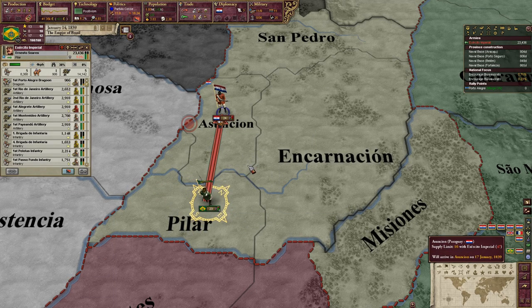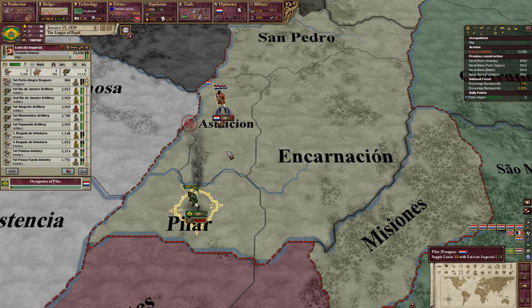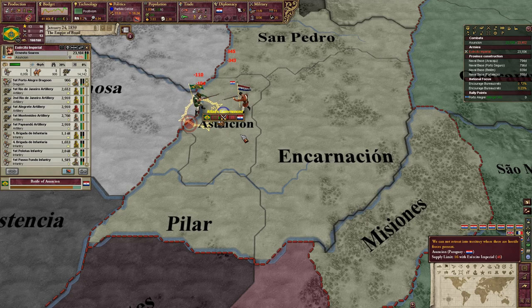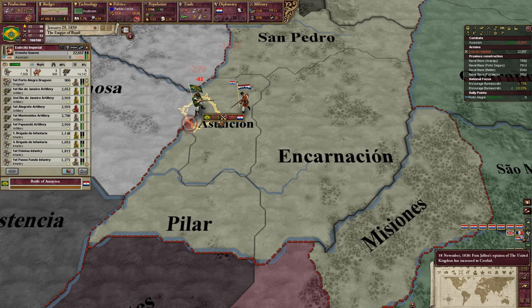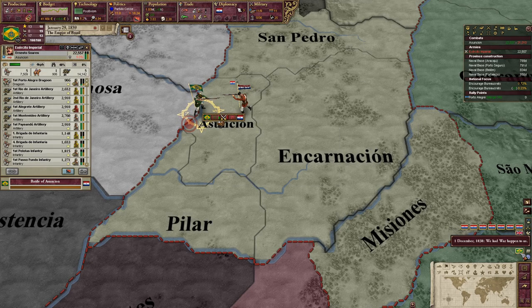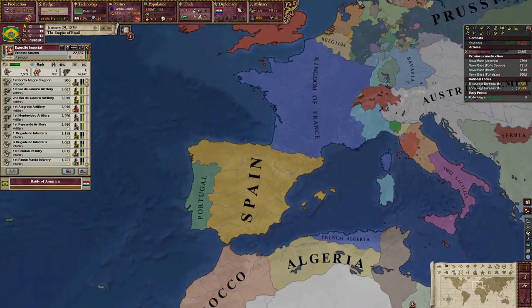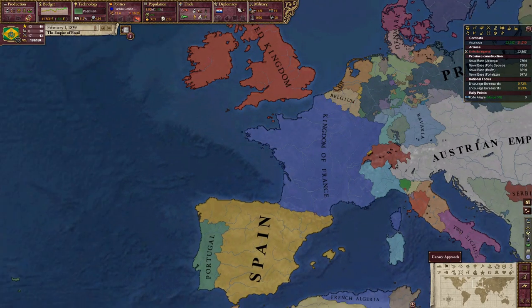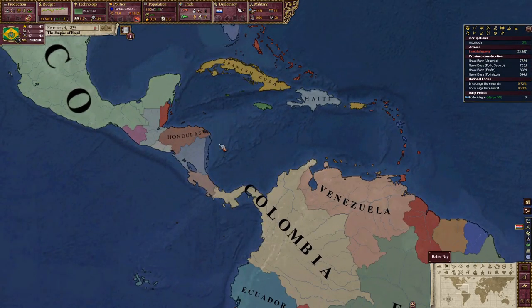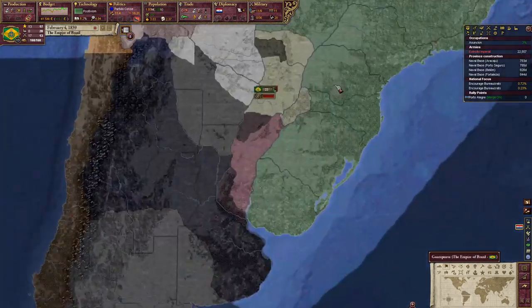The revolt began in 1839 against the conservative government — damn liberals. Go ahead and do that. If they leave, great; if they don't, they really have no organization. Oh, the Netherlands gave up their claims to Belgium — that really sucks, but okay. We won! And there goes our ally — that's why I don't really care about him too much in early game.